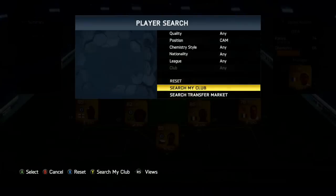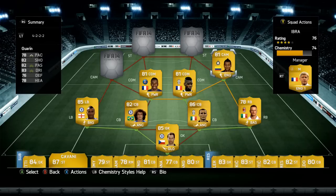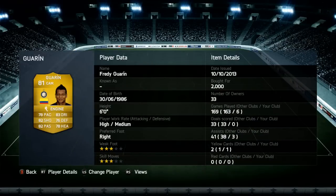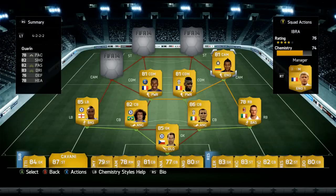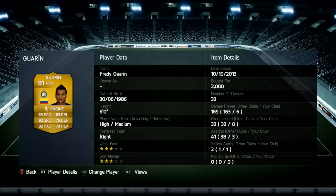Going to CAMs — starting with the right one, we're going to go with Guarin. You can also use Muriel, but Guarin has some of the best total in-game stats of all players. He got me three assists but unfortunately no goals. He does seem very slow even with the engine trait — his first touch is also pretty poor. If you don't like Guarin, definitely try Muriel. 2,000 coins, three star weak foot, three star skill moves, six foot tall.